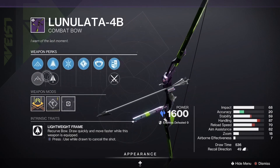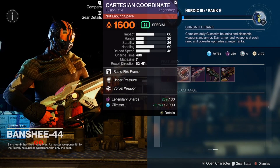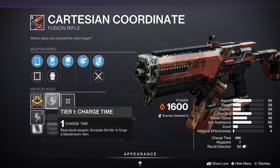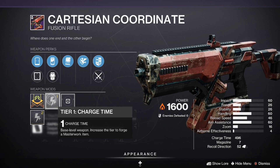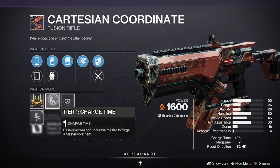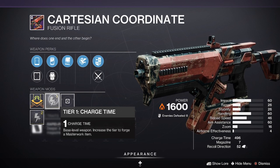That's a good roll for the Lunalata. We also have the Cartesian Coordinate with Vorpal Weapon and Under Pressure, with a charge time masterwork. If you haven't picked this up before, now is the time. This is one of the good fusions in the game — it's Solar — and this is a very rare opportunity to get it.